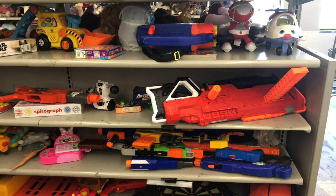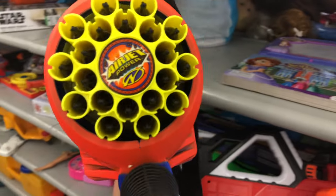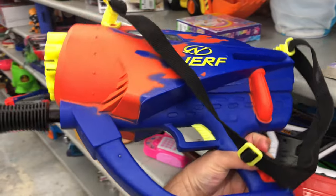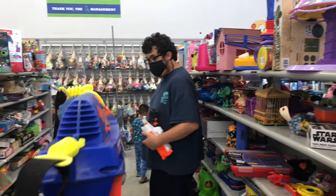Stop number two. We got a couple of things here to look at. Starting out, we got a Vintage Blaster here — $3.99. It says Airjet Power on it, and it's got a Bandolier. Looks like Garrett's found himself something over there, but let's put that back.